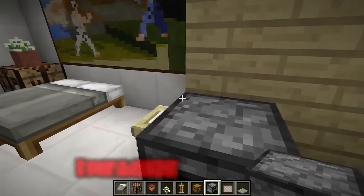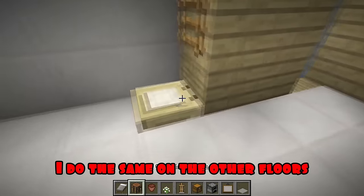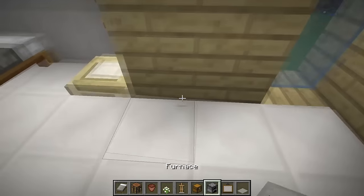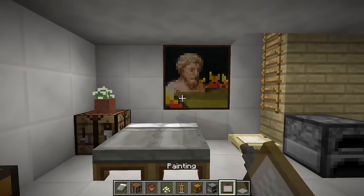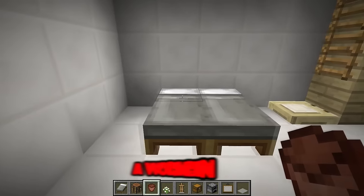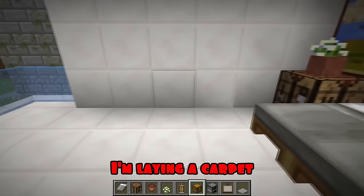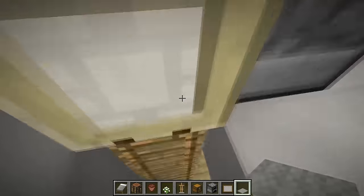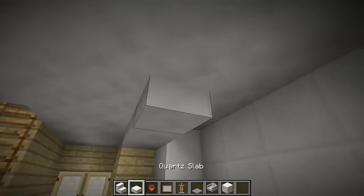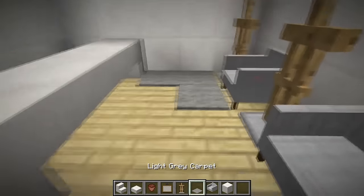I put the oven on and put a carpet in the center. I do the same on the other floors - I put a bed, a workbench, and plant flowers in a pot. I'm putting up a rack for armor, I put the oven on, now the chest, I'm hanging a picture. Next floor - I put a bed, a workbench, and plant flowers in a pot, I'm hanging a picture, I put the oven on, now the chest, I'm laying a carpet. On the first floor I build a fence and put a pot. I put two chairs and racks for armor. I'm laying a carpet.